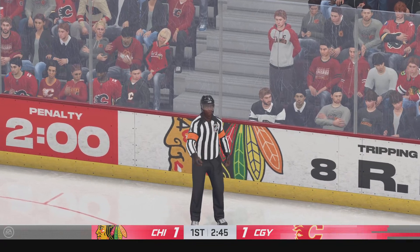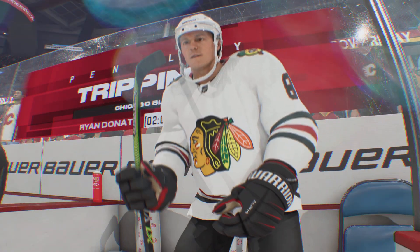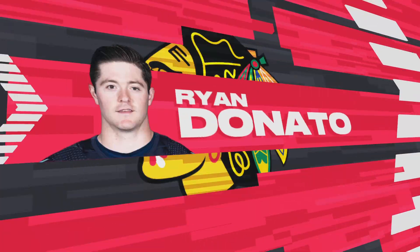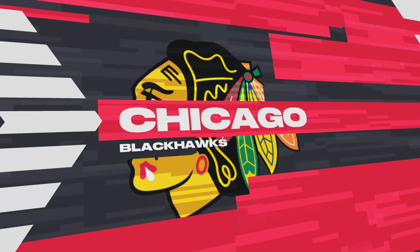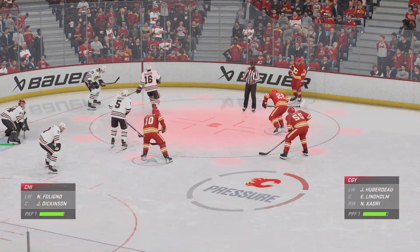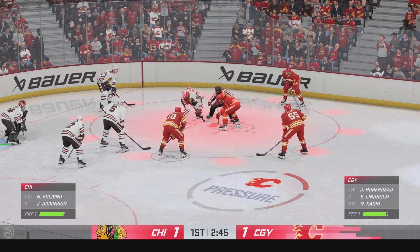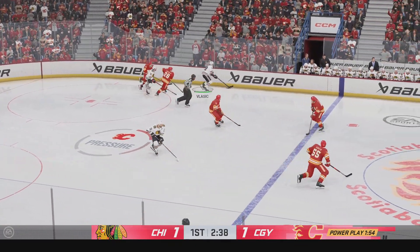Penalty coming up as the play's blown dead. The Blackhawks don't like it, but they'll serve two in the penalty box. Our first look tonight at their power play unit — first opportunity on the power play in this game. Specialty teams are the difference so many times in a game. Huge for them to set the tone and really get the setup and the looks they're looking for.